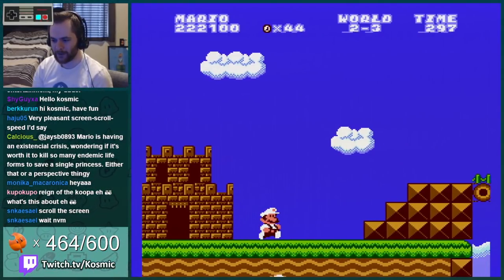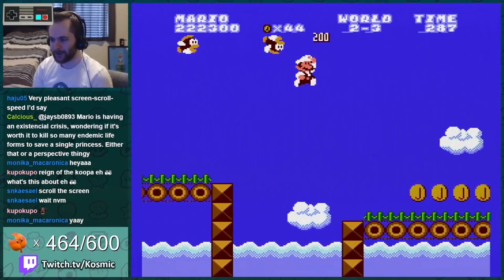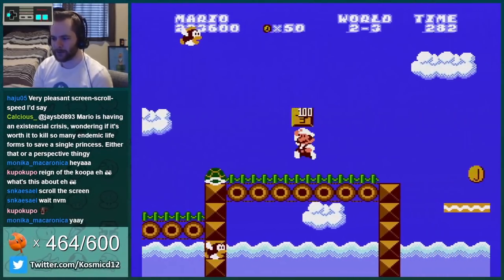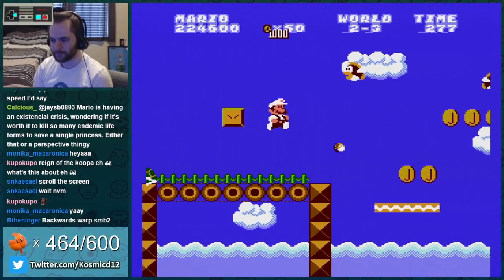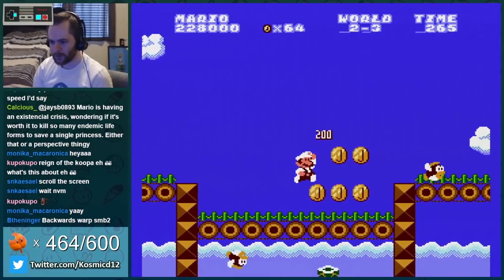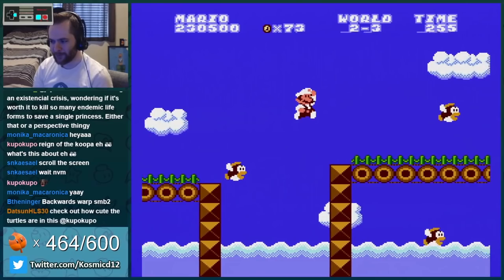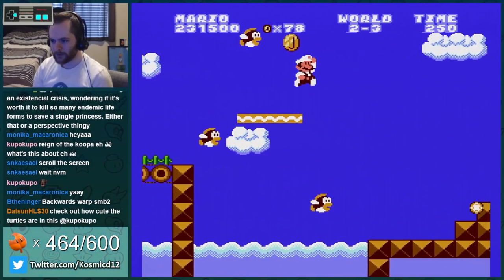There's so many coins in this hack that I just have 10 lives already — or I did get lots of 1-up mushrooms too. Double kill, triple kill. Rampage. Heal streak.